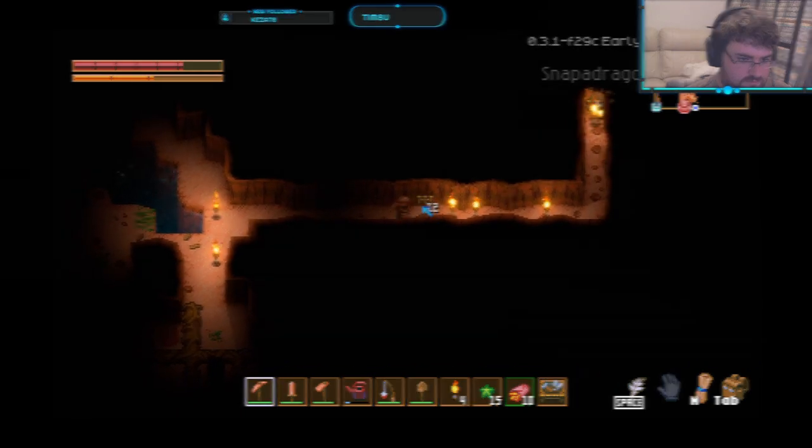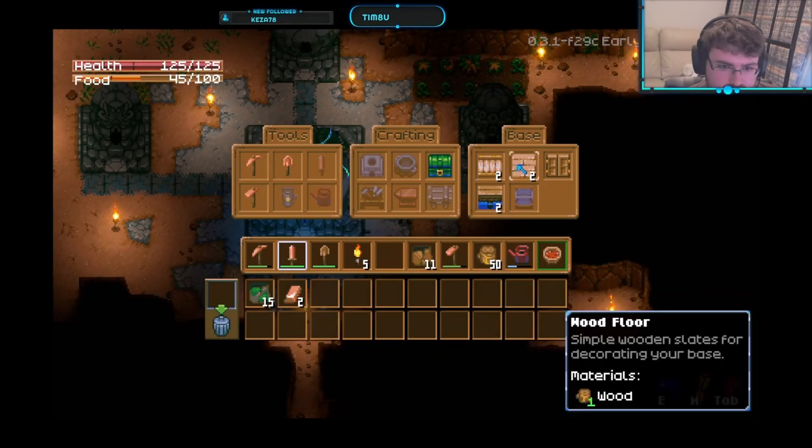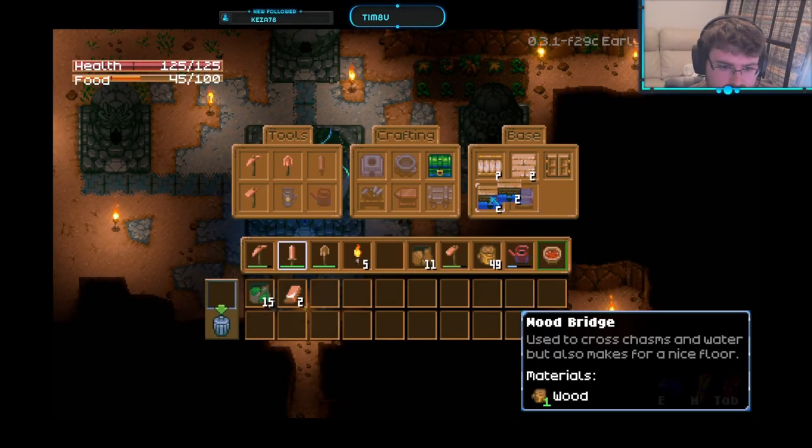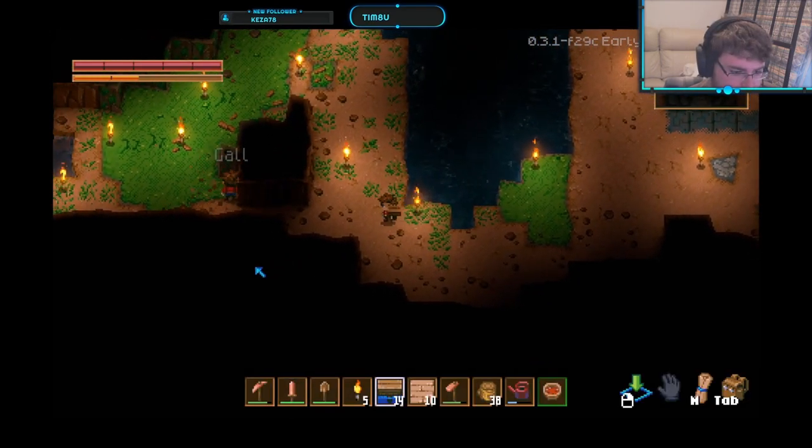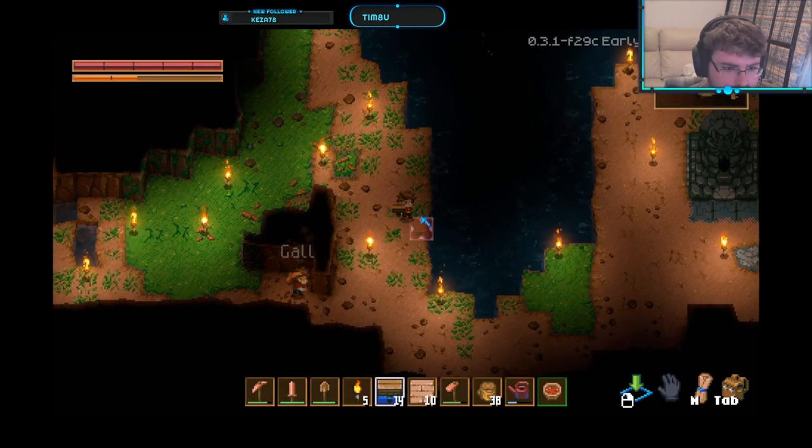Let's move on to number five: easy gap traversal. When exploring, I highly recommend bringing some wooden bridge with you. This will allow you to quickly span rivers and ravines with very little effort, and it's fairly cheap.